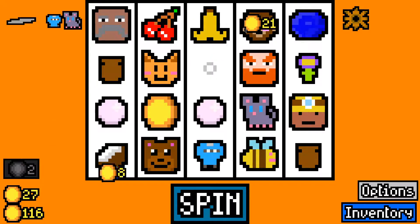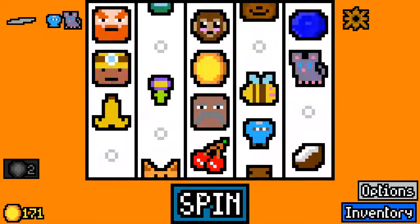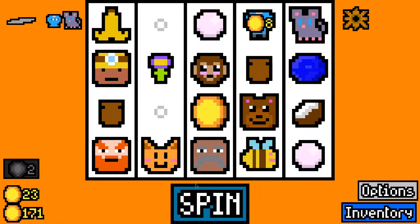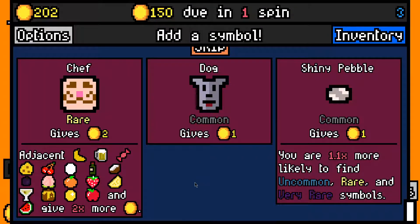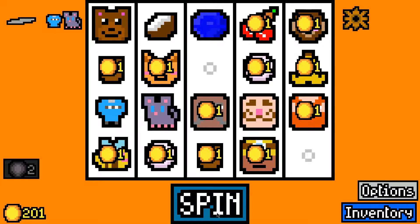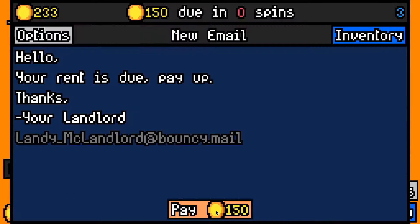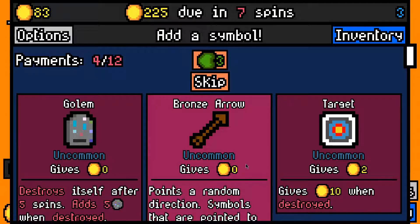Okay, we'll take the bear — it's worth two which isn't too bad. There goes the monkey, that should be a nice influx of cash. We'll take a lucky capsule hoping to get a rare we can kind of build this deck around. We could take a chef — kind of build into a bit of a fruits run. Okay, we made that rent payment without too much trouble.